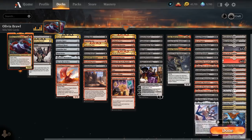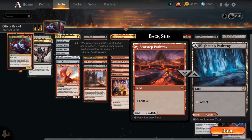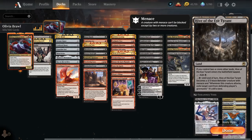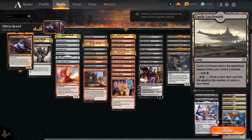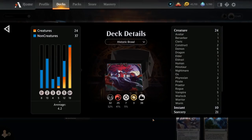The mana base is very straightforward — a couple fetch lands for mana fixing, plenty of dual lands, and a few utility lands including Hive of the Eye Tyrant, Den of the Bugbear as another creature land, and our castle for additional card draw. So yeah, that's our deck — now let's jump into some games and see how the deck does.